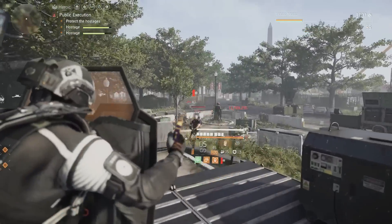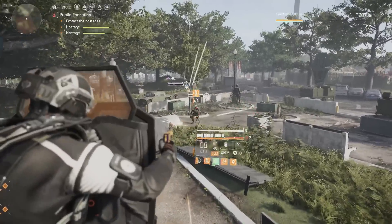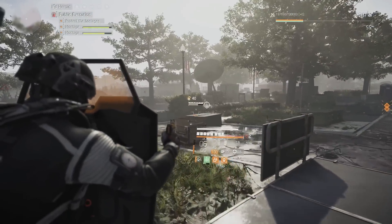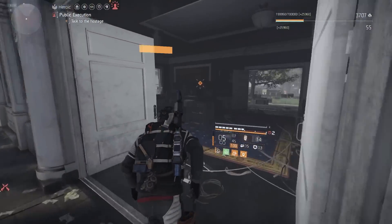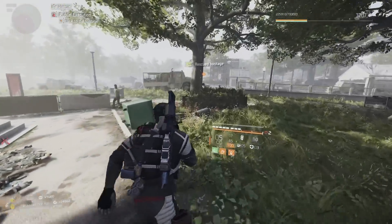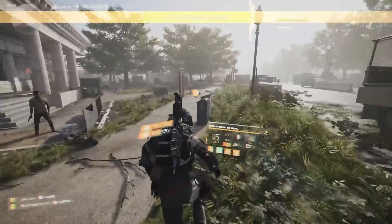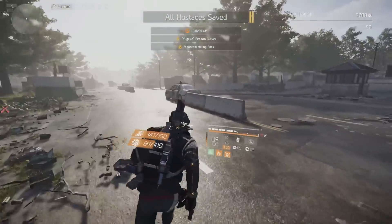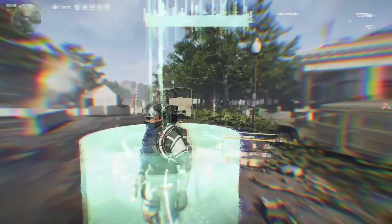The good thing about the weapon I'm using is it has some range on it too. We'll be showing you exactly how you want to have this build set up and some tips and tricks to make sure the talent is proccing. If your talent isn't proccing the way it should on your primary pistol, make sure you unequip it, reequip it, and it will make the talent work as intended — a little tip whether you're using this build or my sniper build.